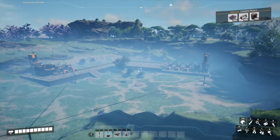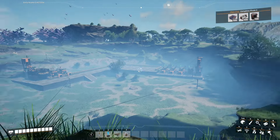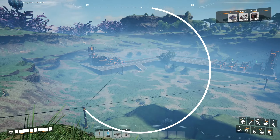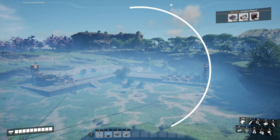Welcome back everybody. We are currently looking at a concrete factory that I set up here with a couple of normal nodes. This is producing about 120 concrete a minute, which is the main thing that we're struggling with right now. So this is set up just to kind of run.